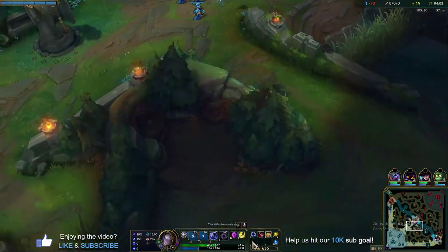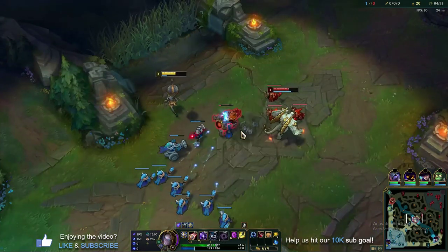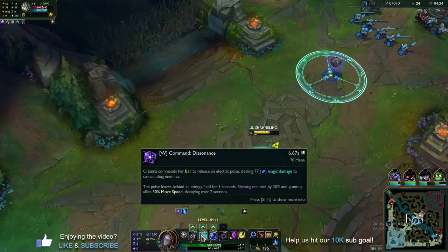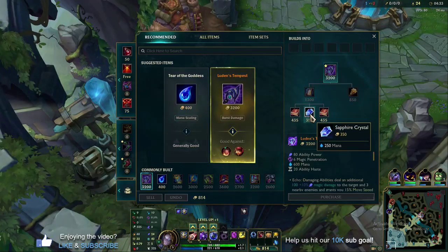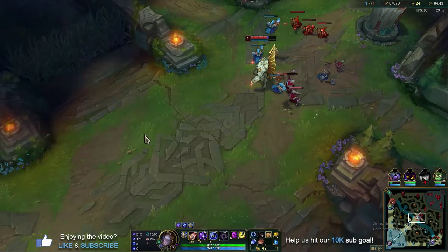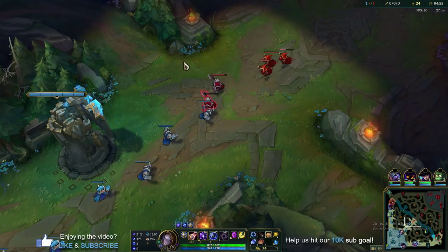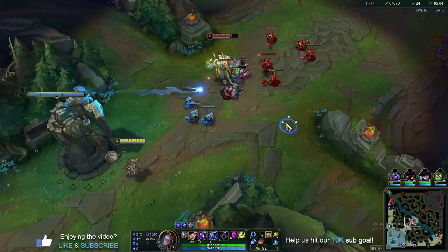Once we have a larger mana pool, we can start to shove waves harder and poke enemies under turret by spamming Q and W. Early on, it's more effective to just let the wave sit on your side. Now that we have a big wave building, we can shove with W — that really helps last hitting. You can see from a few combos, we did run out of mana. This is why you run Teleport with Orianna — stack up a few waves, recall to get the mana pool back up, then TP back to lane. Once you get Lost Chapter, that's really when you can start spamming abilities on the enemy champion.